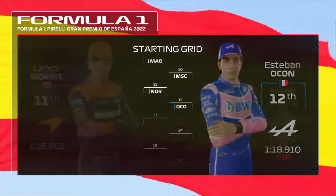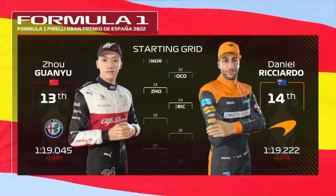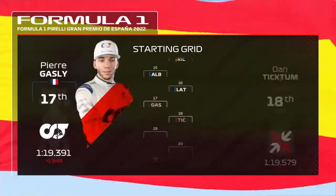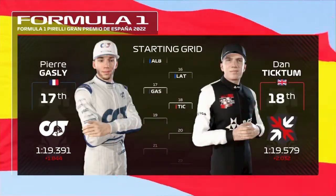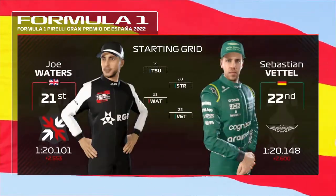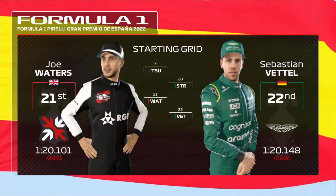Continuing the grid: Norris, Ocon, Guan Yu Zhou and Ricciardo. Albon, Latifi, Pierre Gasly and Daniel Ticktum. Tsunoda, Stroll, Joker, and Sebastian Vettel starts from the back of the grid.